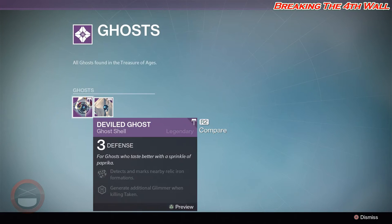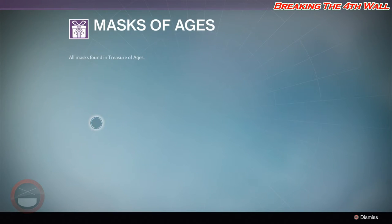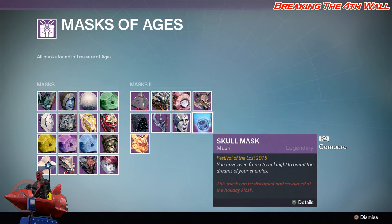Ghosts — we got the Devil Ghost as well as Ghost Ghost. I actually have Ghost Ghost, pretty cool. Then we have your Masks of the Ages — these are all the masks that have ever come out so far in Destiny for the Festival of the Lost. The only mask I don't have is this Skull Mask.